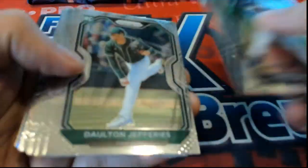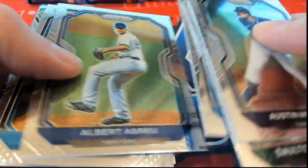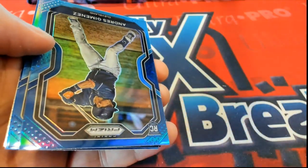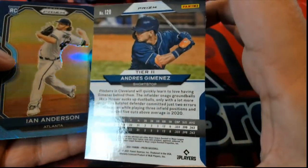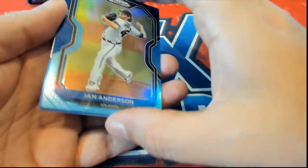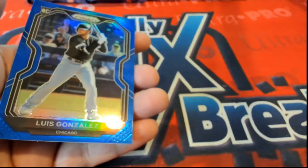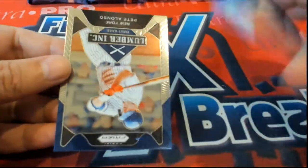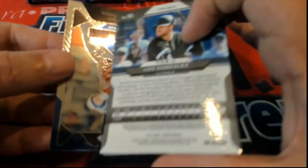What else is going to come out of here? That's a good rookie. Okay, these are more of these blue ones — like, this is a special thing. See these blue ones? We're into a hot box, my friend. These are special. We're getting these things left and right. Here's Ian Anderson. Elise Gonzalez. Nice rookies. Very nice.